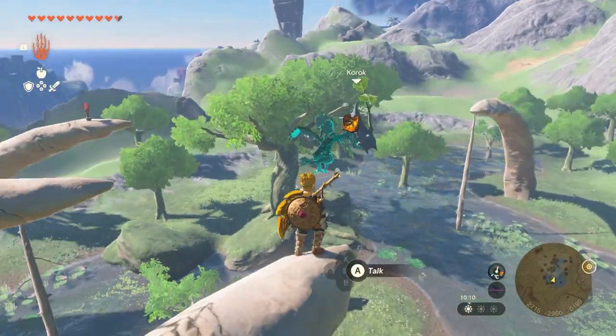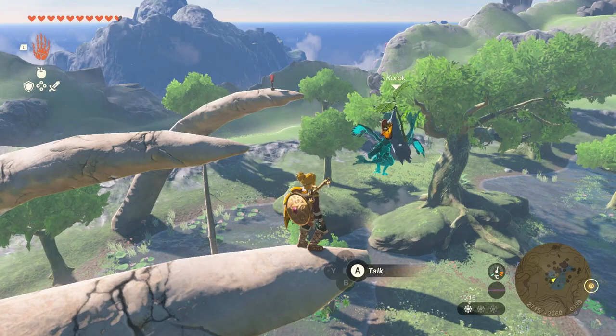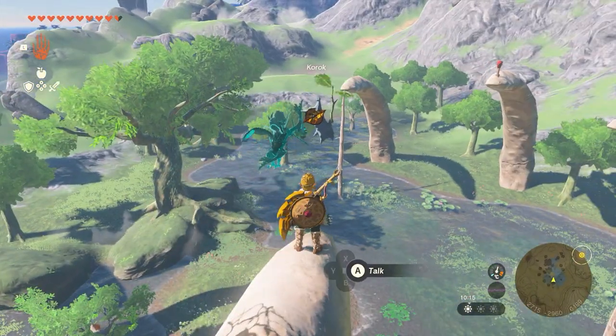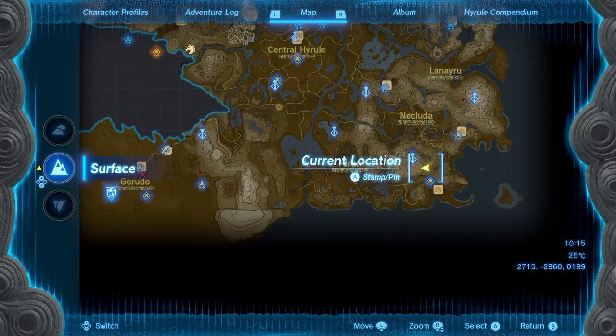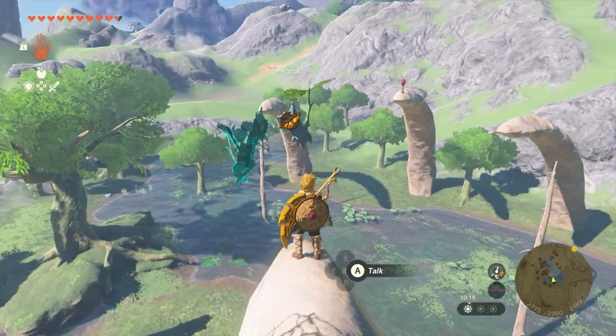What's up guys, it's Smith here from GamersHeroes.com with a quick guide for you in Legends of Zelda Tears of the Kingdom on what to do with these red signpost arrows that you see dotted around the place. Now these are just a simple Korok puzzle. I'm putting this video up because I found tons of these all over the place and could never quite figure out what was going on.